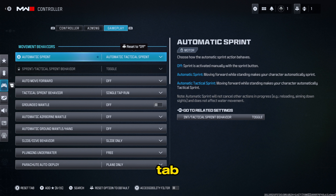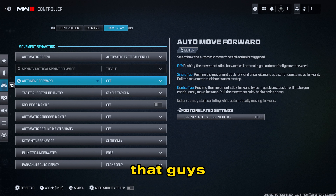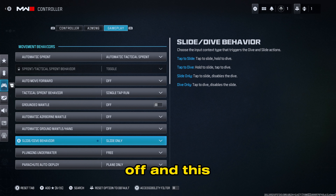Now let's go to the gameplay tab and change a couple of important things. Turn on automatic tactical sprint — as soon as you push the stick forward you'll tactical sprint, which makes your movement much smoother. Turn off automatic moving forward. For ground mount, make sure that is turned off — you don't want to be the guy who jumps over a pillar and gets killed. Also turn off automatic airborne monitoring.